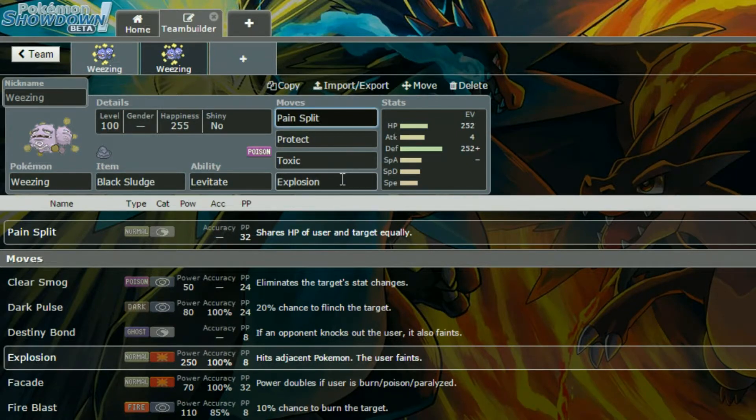And then for when you're low down and you're not going to be able to touch anything anymore, you have Explosion for just destroying that last Mon and occasionally taking something out.